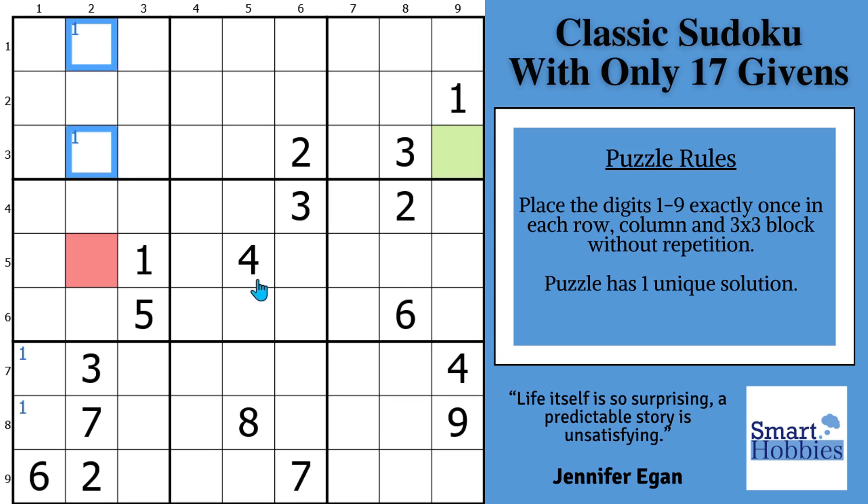In block six, you see how this one comes down and cuts across — that's another pointing pair, so ones can't be here. There are three possibilities for one here. We're just trying to get information; you need the strategy I'm going to show you to create a little more breadth, a little more robustness, for these 17-digit minimum grid Sudokus.